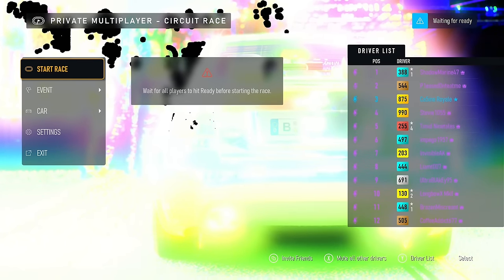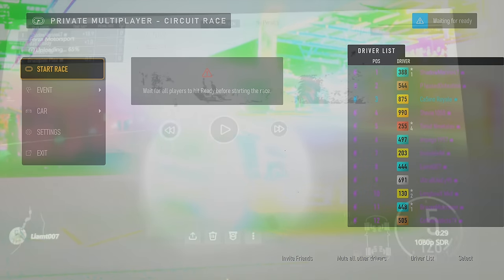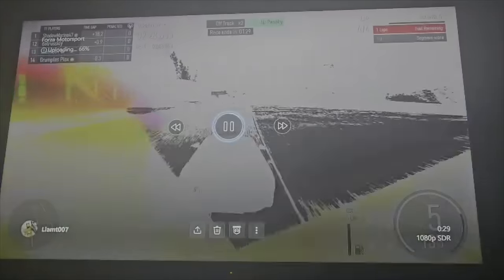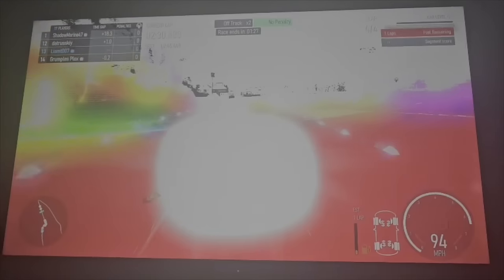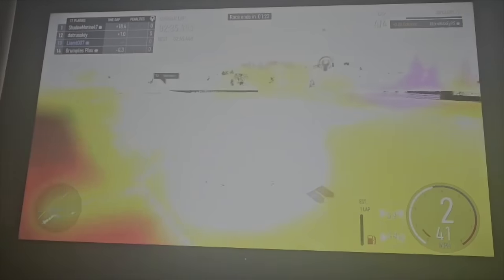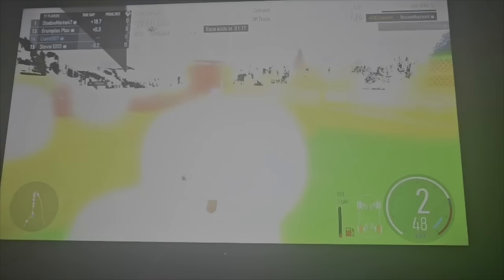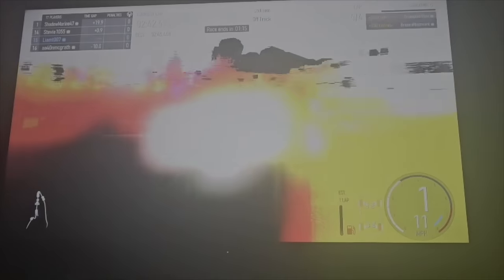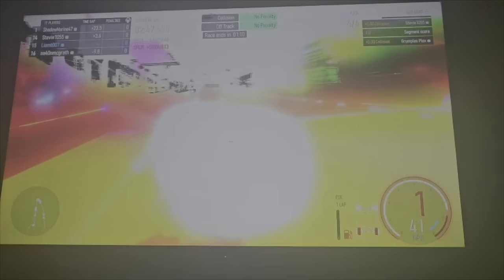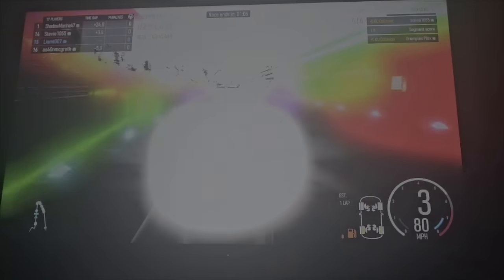It wasn't just me who had this - Liam was a lot more unlucky because this crazy lighting was going on while he was trying to race. I've got some footage of it, not particularly well recorded, but this is what Liam was trying to race with. It's just this rainbow road only a lot more difficult, and the cars are balls of light and you can't see anything. Very weird bug. Anyway, on to the next race.